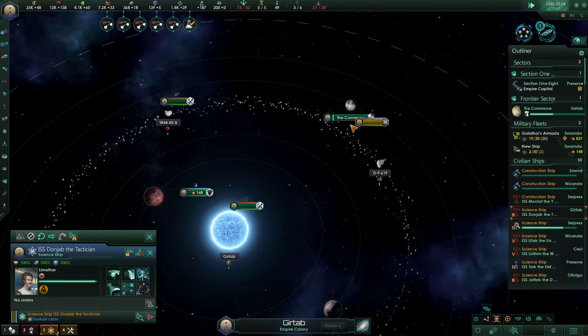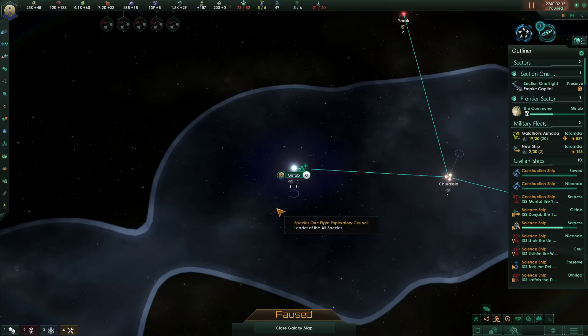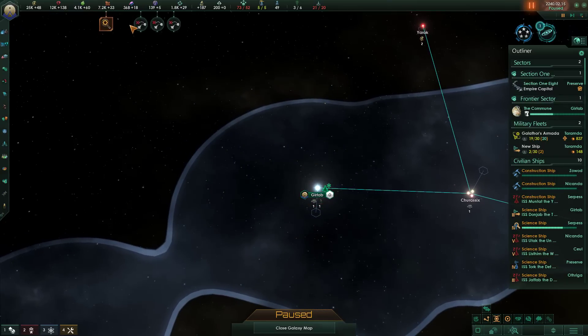Technology discovered. You can't really assist research yet, but I guess start planning on doing that. Our destroyer tech is in place — that's nice. And these are all the fleet orders canceled.